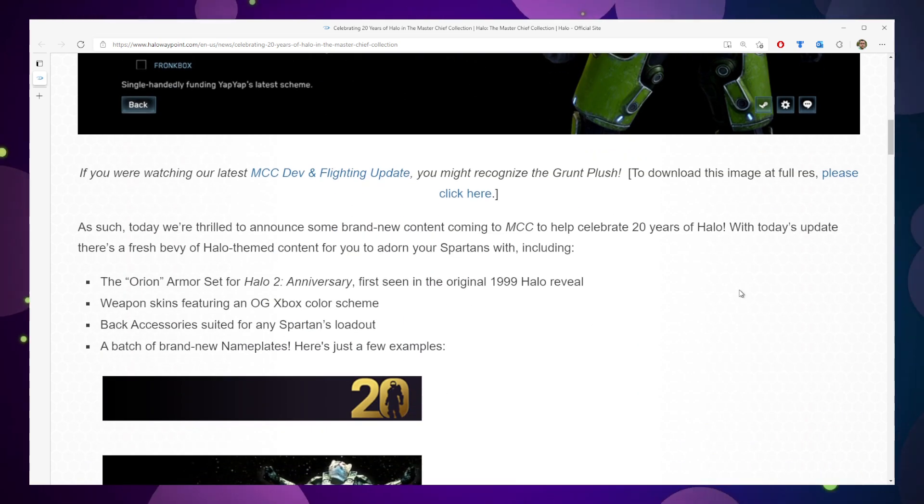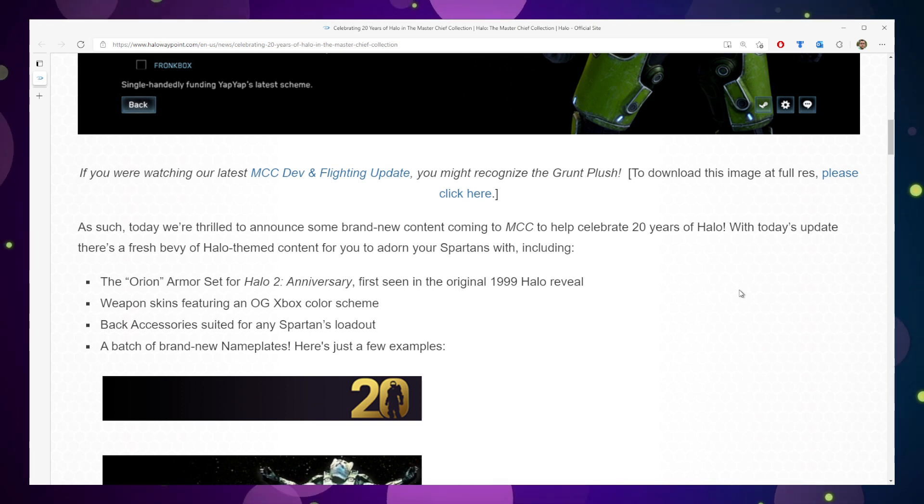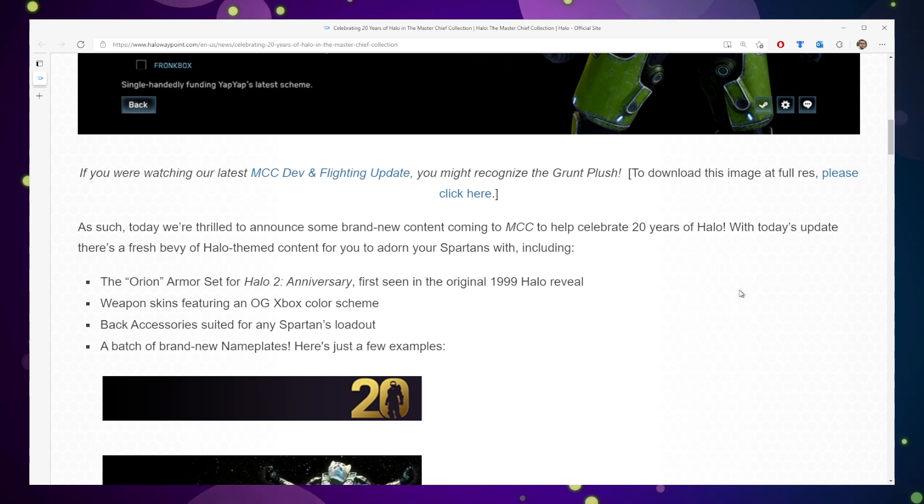Today, we are thrilled to announce some brand new content coming to Master Chief Collection to help celebrate 20 years of Halo. There's some new stuff, including the Orion set armor from Halo 2 Anniversary, which was first seen in the 1999 Halo reveal — I remember that. Weapon skins featuring OG Xbox color schemes, back accessories suited for any Spartan loadout, and a brand new batch of nameplates.